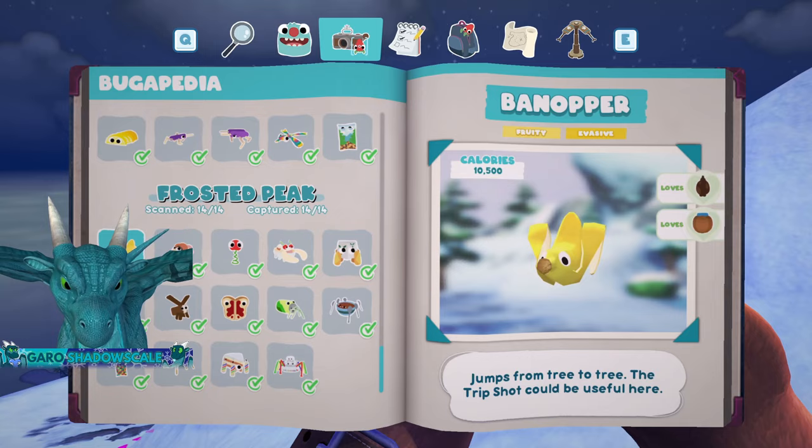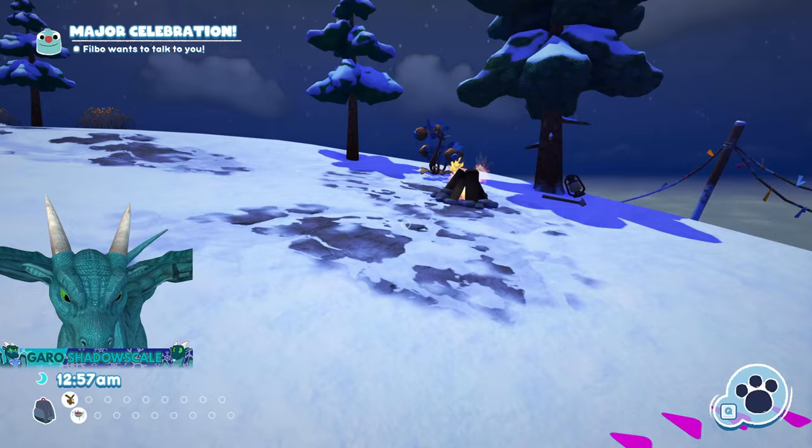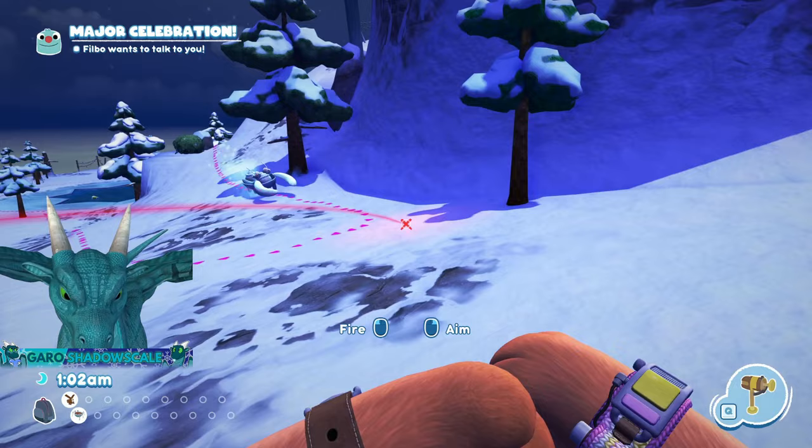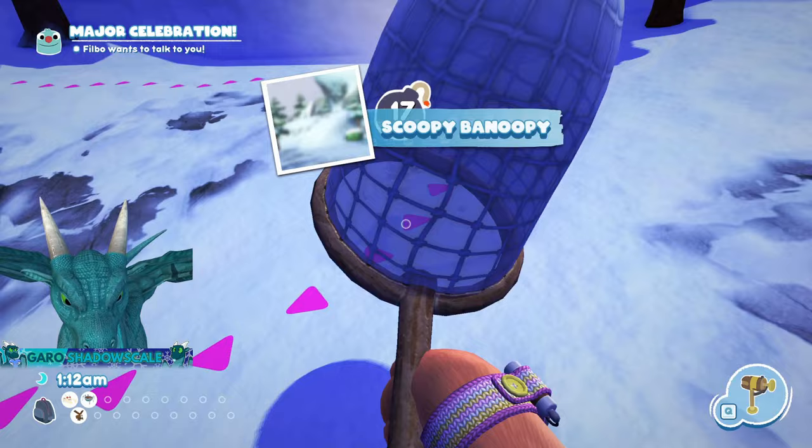Next up is Scooby-Banooby. We'll get to the three pieces a bit later. For the whole one, you can see it right here — I already have it scanned to see its patrol route. What you need to do is intercept it with a trip shot that's on fire. To do this, just put a trip shot on top of a campfire, torch receptacle, or something like that, then wait for it to intercept the bug. Easy.